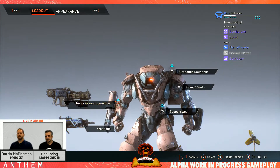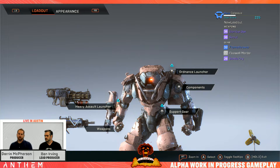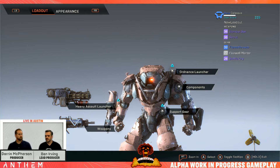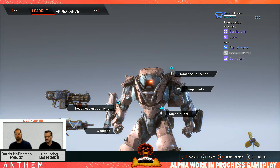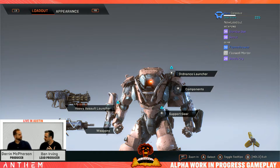Each javelin has five hardpoints or equippable slots. Those are broken up into different types: weapons, the Colossus-specific heavy assault launcher — the Ranger and Storm have different ones. There's also the ordnance launcher, which is the rear-mounted artillery, plus components and support gear. So for the Colossus, you have the heavy assault launcher, ordnance launcher, and support gear as the three gear pieces, plus two weapons, plus components.